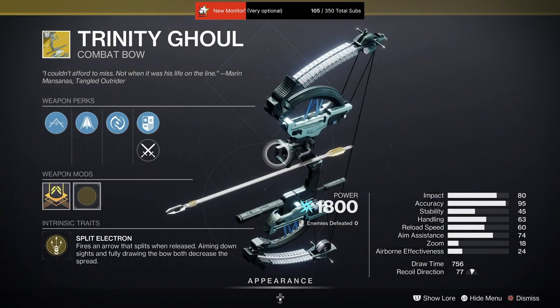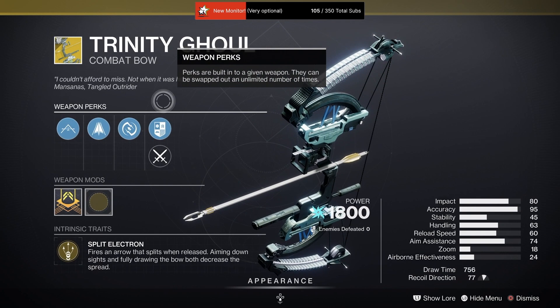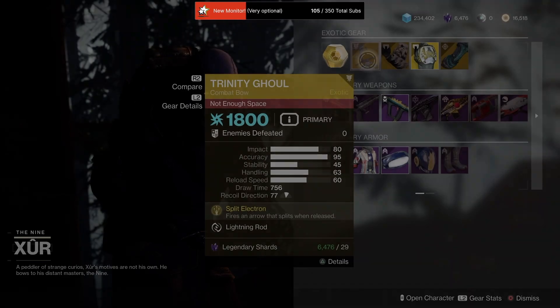And what is he selling for you and me? He's got the Trinity Ghoul, an exotic bow. In case you don't have Trinity, it's an amazing bow.